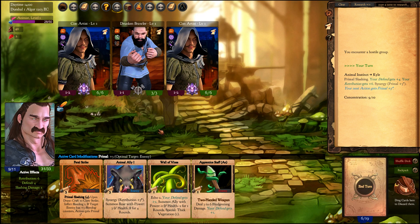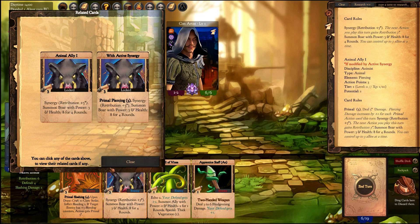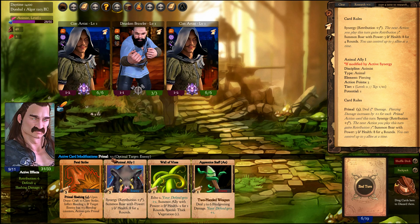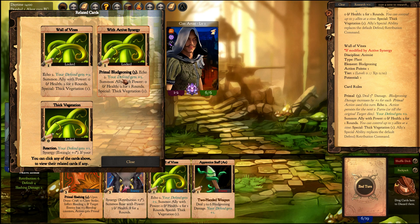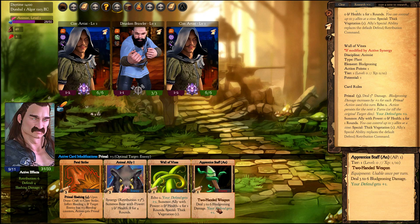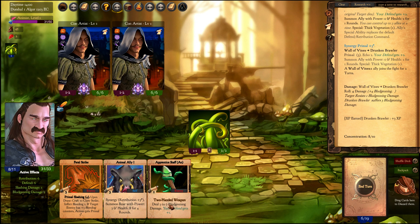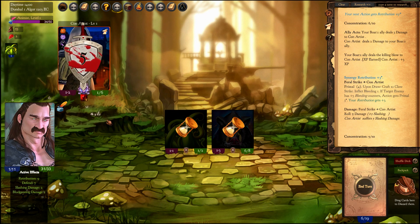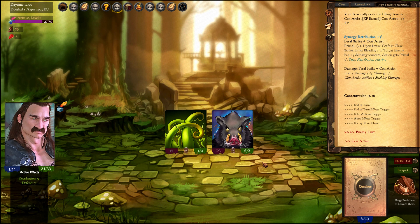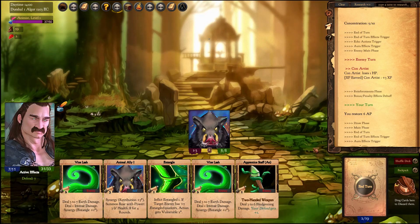Let's play Animal Instinct. The more primal slashing cards you play, the more your primal slashing damage and all slashing damage cards increase. The animal ally here has primal piercing of 3 thanks to a synergy. The wall of vines has primal bludgeoning, which also increases the bludgeoning damage bonus. I'll use wall of vines for the bludgeoning damage bonus, then use it with my boar and the feral strike on the con artist.